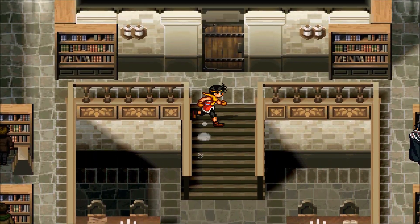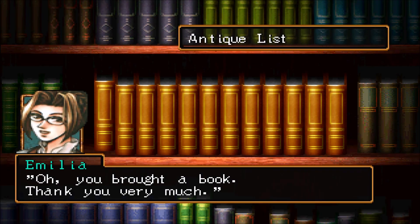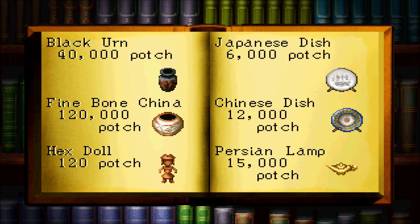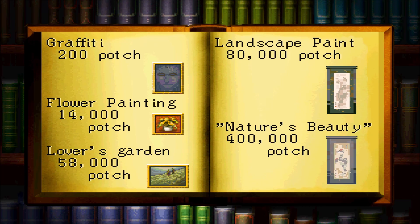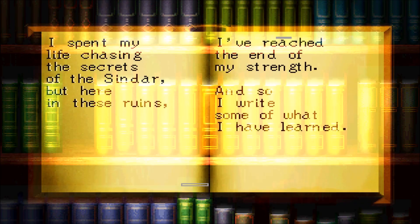This guide was mainly to show you how to get all the old books. The first book is an antique list, so if you need to 100% complete all the antiques, good luck with that — here's the list of all of them. Have fun getting them all, Seeker of Sindar.